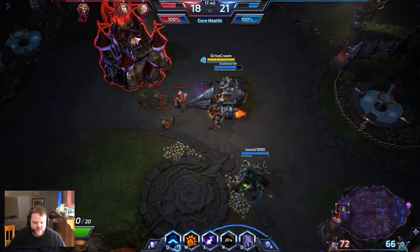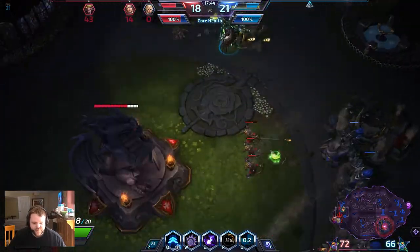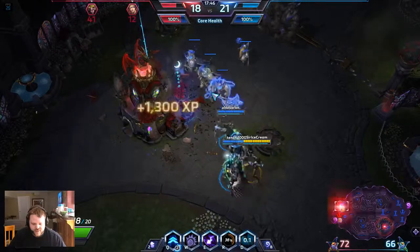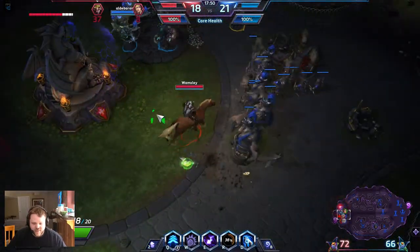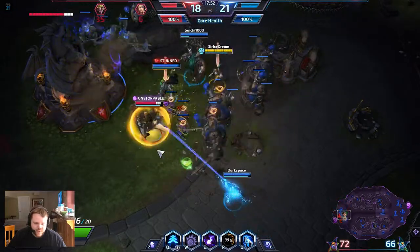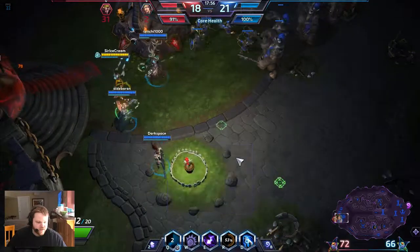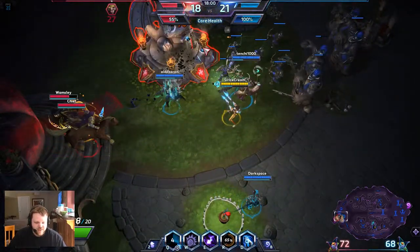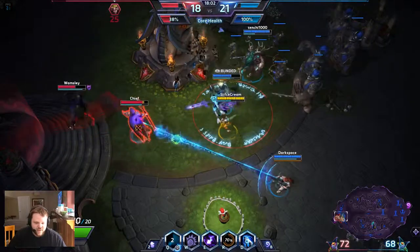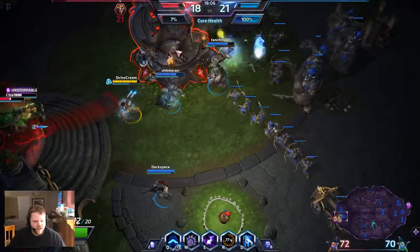I'm going to push with Sylvanas right here and take out this next keep. Nova's keeping guard — that's good. I think they're finally realizing they shouldn't come out one at a time. Looks like it's just Johanna here, doing just that. Maybe they've just given up — yeah, I think they've just given up. Come get me. Okay, that's the game right there. GG.